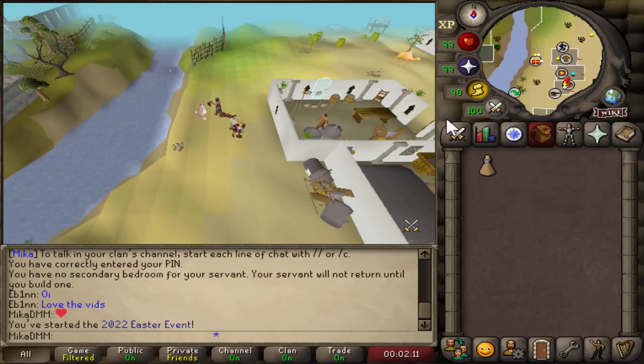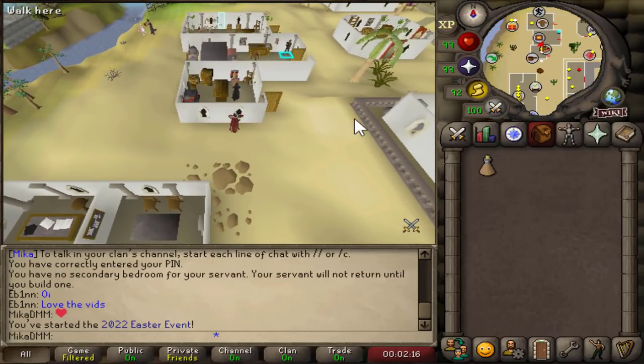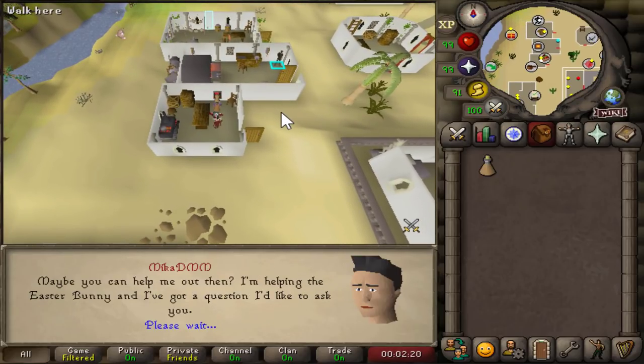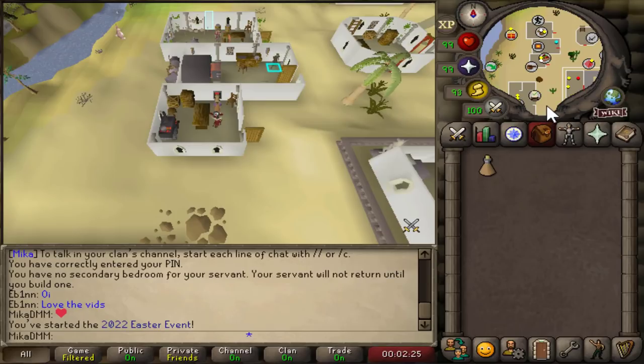After that, we're going to have to head a little bit south to the Karim, the Kebab Shop, and we're going to just talk to Karim and once again select option number one. We're going to talk about the Easter event, and after the conversation with this guy, we're going to make our way to Shanty.